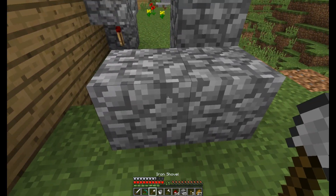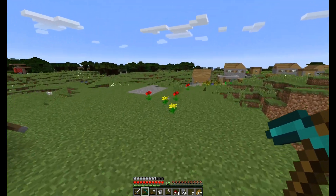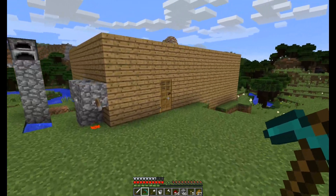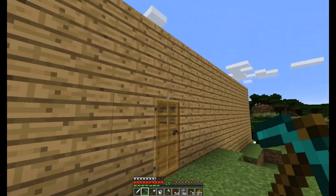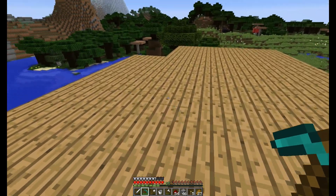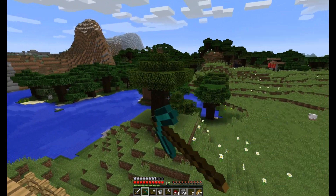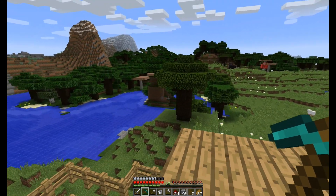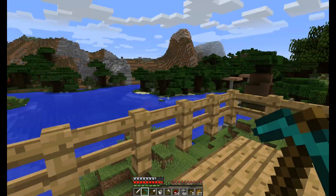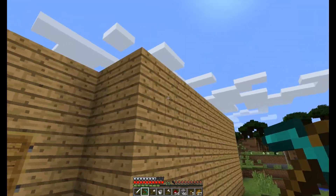Before my house gets burnt down, make sure there's a piece of cobblestone on top of it. That's about it for this video. I got a little bit done — I cut down those trees, built most of the house, and I can live in it now. I've got to build the second floor next episode and still cut down about three or four more trees, then I'm going to finish the house.